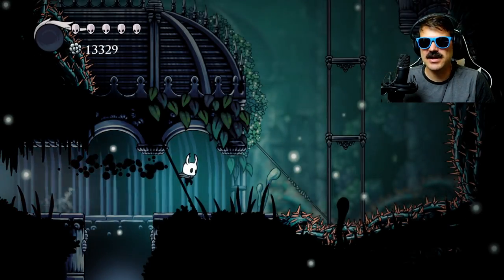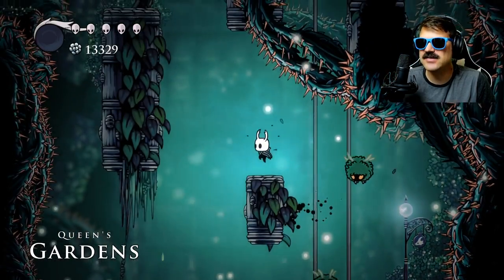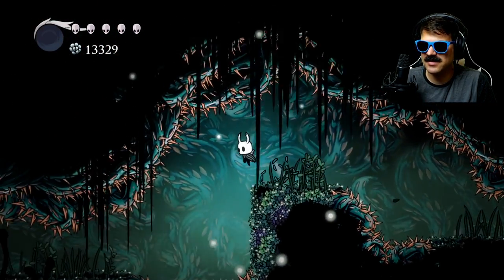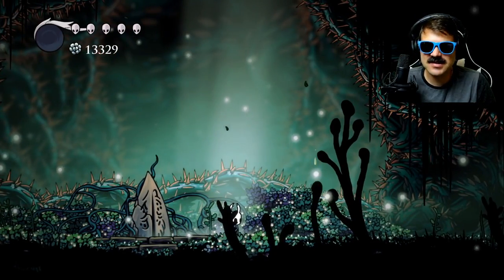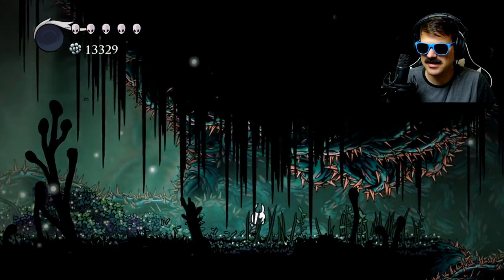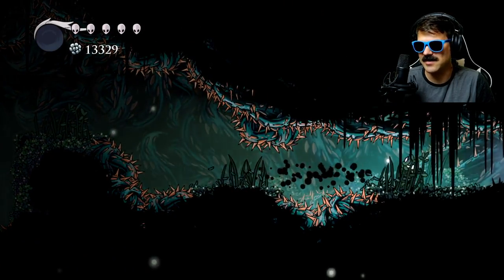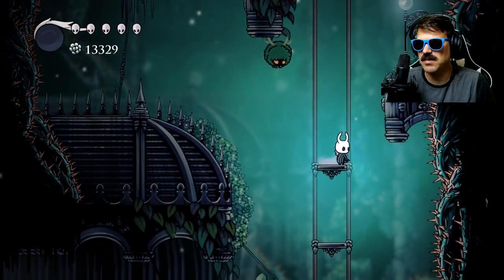Hey, how you doing today? My name is Relya and thank you so much for stopping by. Today we are playing Hollow Knight and I want to answer a question that I've been asked many times before — whether or not it is possible to deliver the delicate flower without having to travel the distance. People have asked, is it possible to save at the bench at the stag station here and then just load into your game? I want to show you guys and we're going to find out if it's possible together.